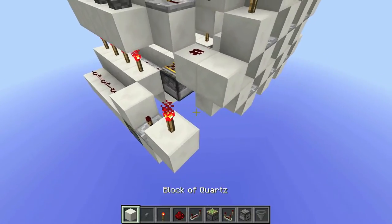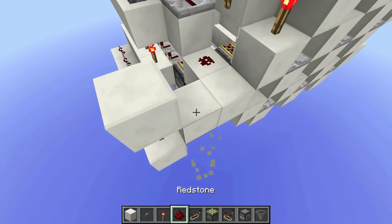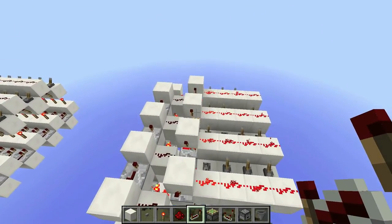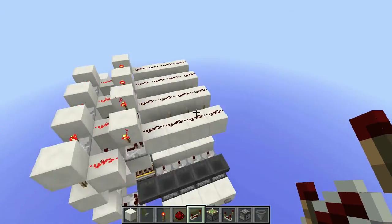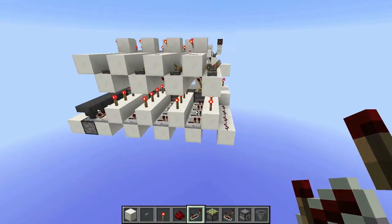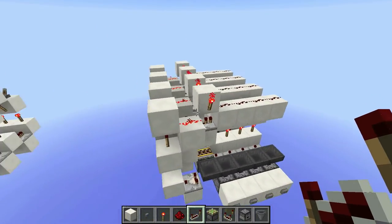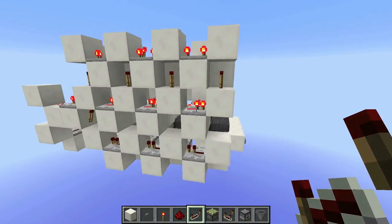So after you place that repeater, you're going to want to have a torch there and a repeater — dust there and then a repeater on 3, and it'll work again. So if I enter 1, 2, 3, 4 as fast as I can, as you see it'll still work, and if I push any incorrect button then it'll still reset. So I hope you guys enjoyed this video, and if you want to watch my other video, a link will be in the description below. Do stuff to my Twitter, and don't do stuff to Google Plus because Google Plus is stupid. Until next time, goodbye.